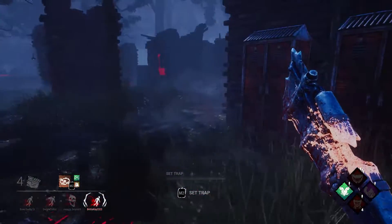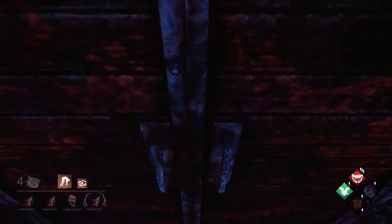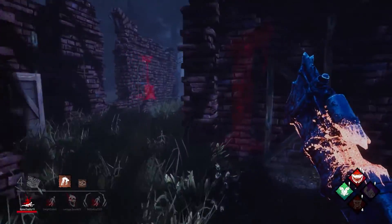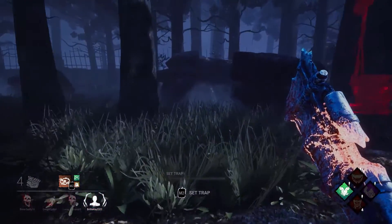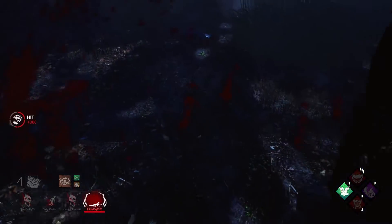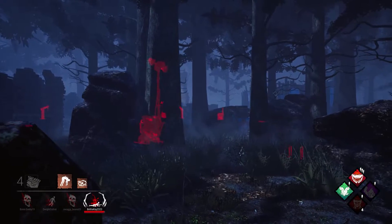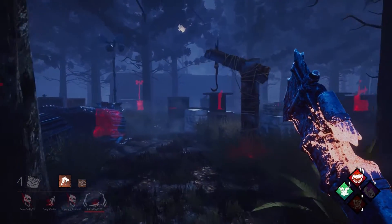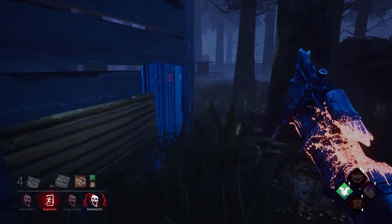She quick-and-quieted into this locker. I knew she had Quick and Quiet from when she vaulted the shack window before. I see you, Feng. I probably would have been better to just go to Basement, but I am getting a lot of use from Devour Hope. As I said, people at low ranks just don't seem to break totems. Well, if you get the hatch, GGs — if not, GGs.